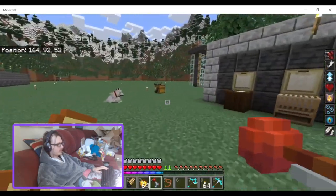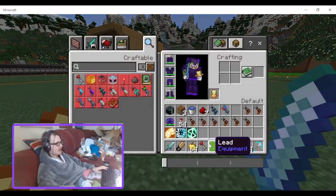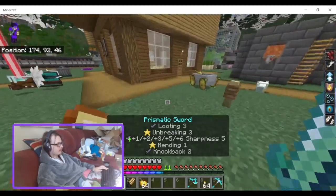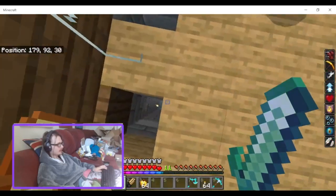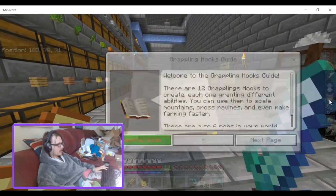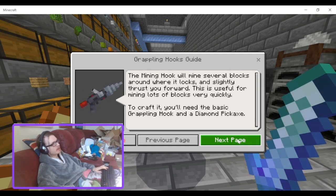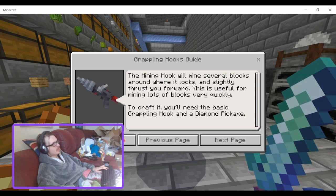Not super useful in my opinion, but there's probably somebody out there that can come up with a use for it. The mining hook will mine several blocks around where it locks on and does slightly thrust you towards it. This is useful for mining lots of blocks very quickly. To craft it you'll need the basic grappling hook and a diamond pickaxe.